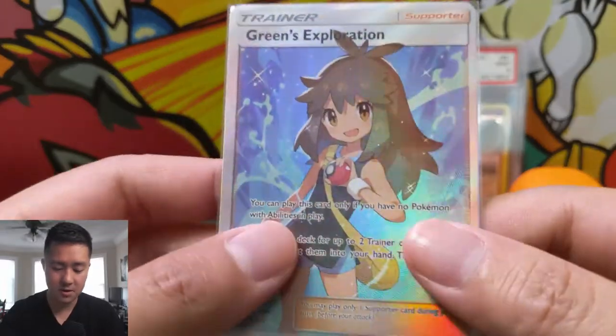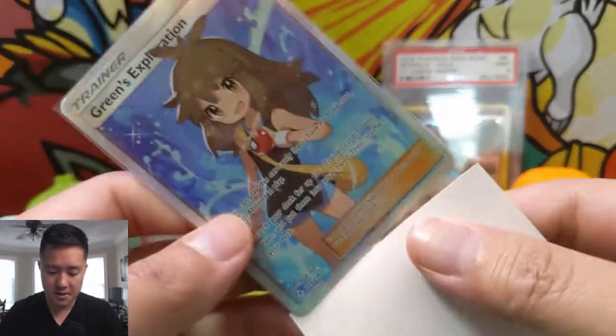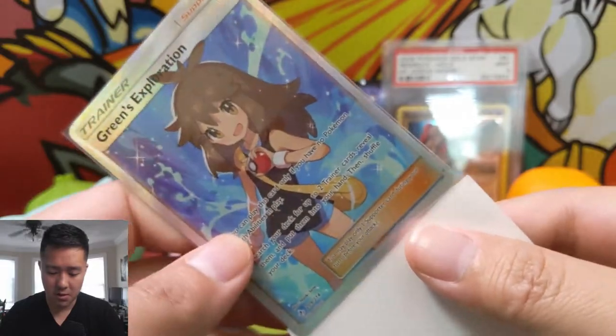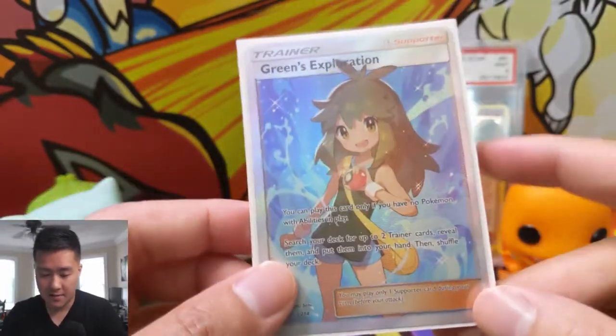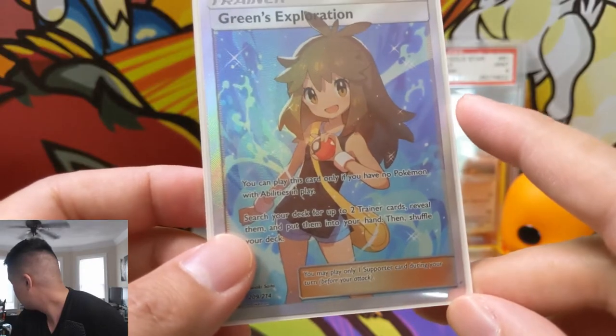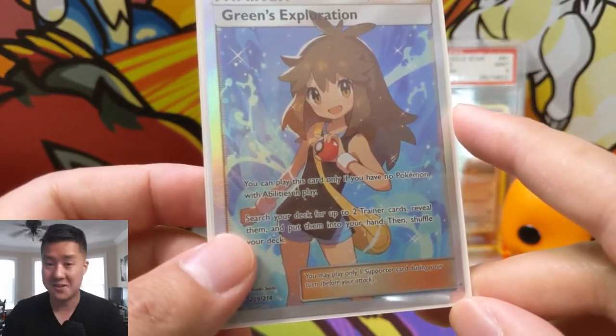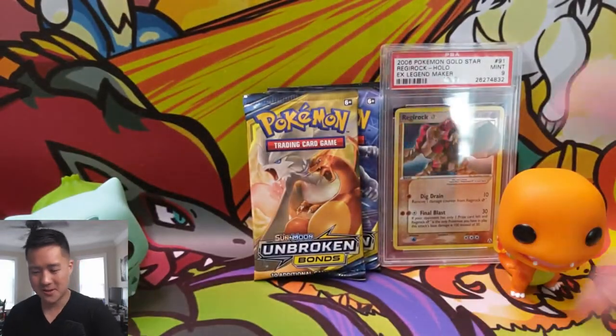This is actually the most sought after — or maybe between this and Welder — as far as the best full art supporter in Unbroken Bonds. Very happy with that pull. And yeah — two full art supporters, are you kidding me? This is an amazing opening. Definitely hit that like button down below if you enjoyed this video.